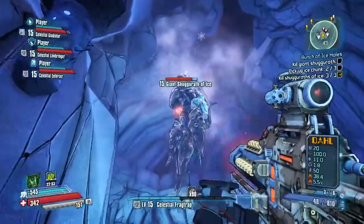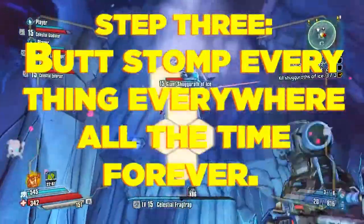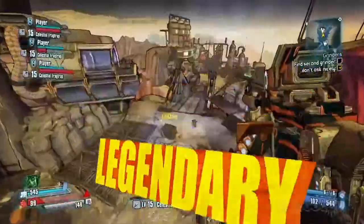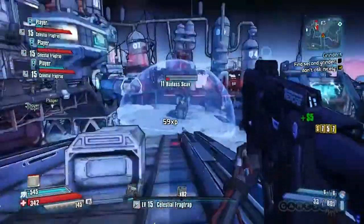Our last tip for becoming legendary is Step 3: Butt stomp everything, everywhere, all the time, forever. I know what you're thinking — what if I'm butt stomping all the time, how will I use my legendary weapon? Well, for one, you probably won't pick up a weapon right off the bat, so you need something to kill the time. And for two, shut up and start butt stomping.